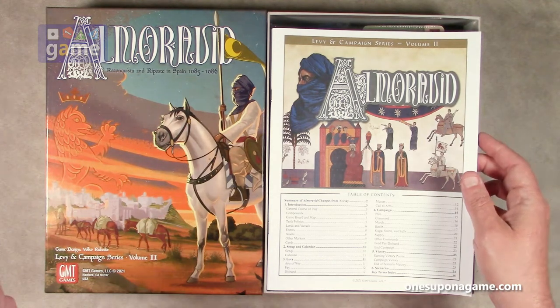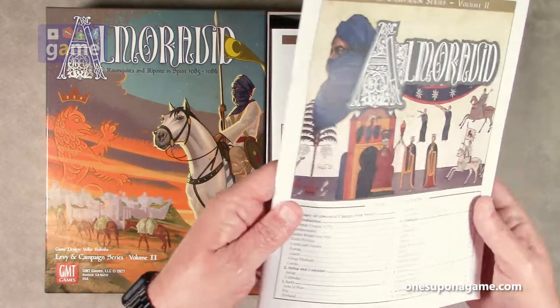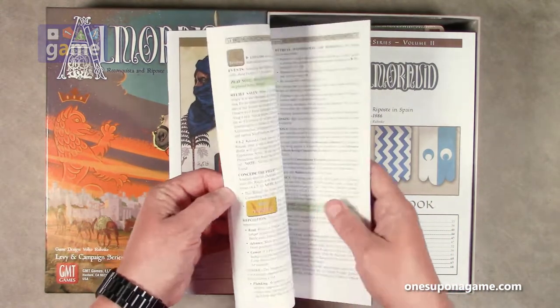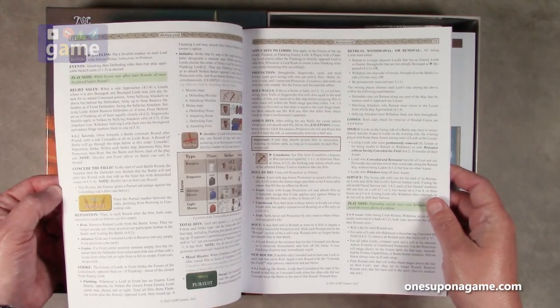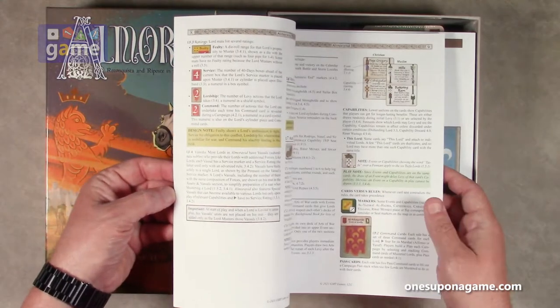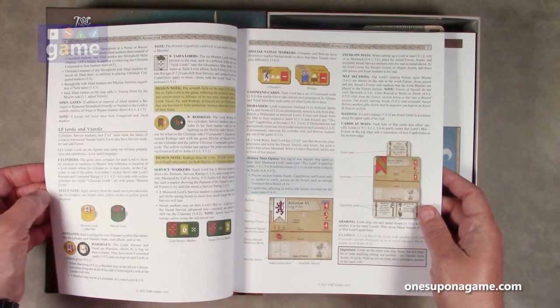Almoravid: Reconquista and Riposte in Spain, 1085 to 1086. As usual we start out with our manual — this looks to be a 36-page manual. Nice upgraded GMT stock, happy to see the new releases getting this, which means they've hopefully abandoned that horrible glossy stock they had for a while.